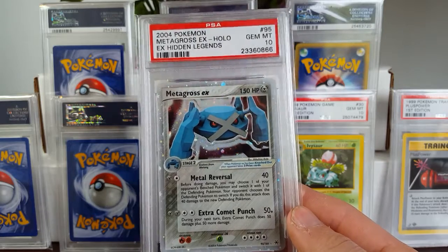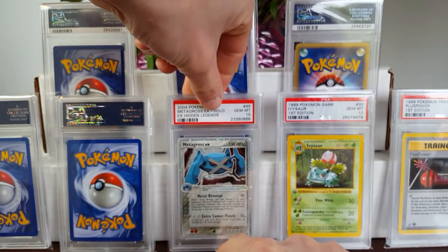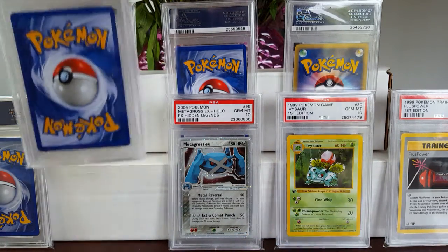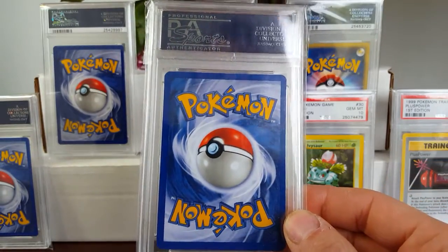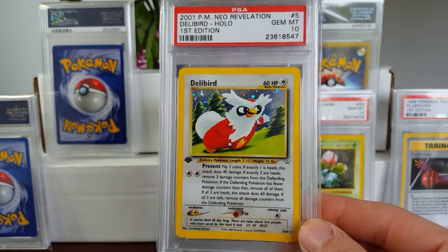Got a Metagross EX from Hidden Legends — got a 10 on that, of course. I am only a couple of cards away from completing a PSA 10 set. So if you know anyone with a Regi Ice or a Regi Rock from that set, I would love to know — I'm trying to buy those.